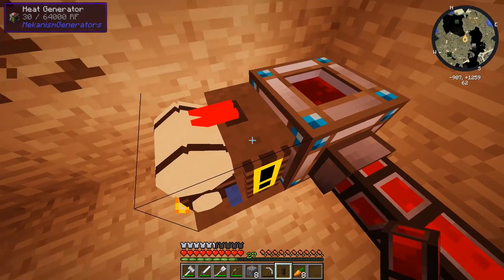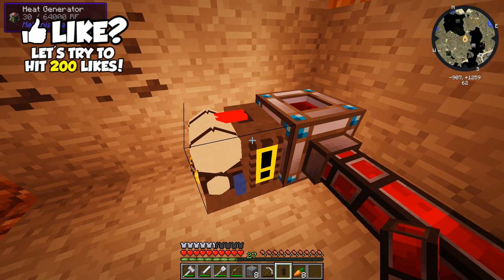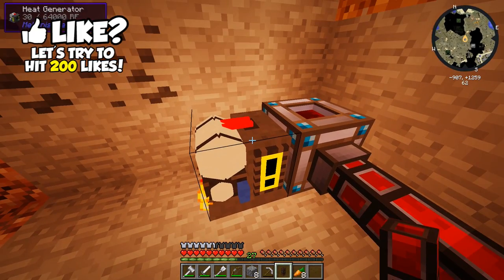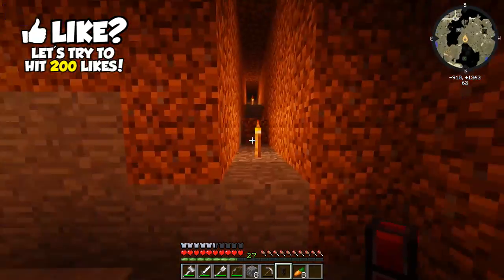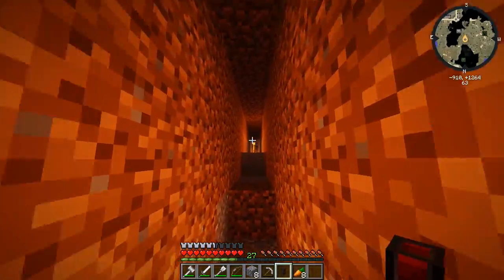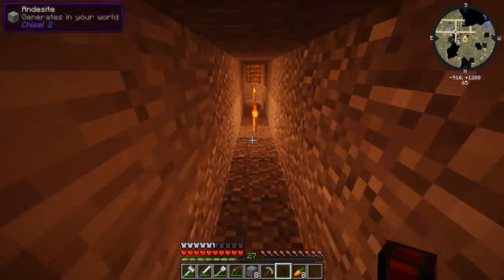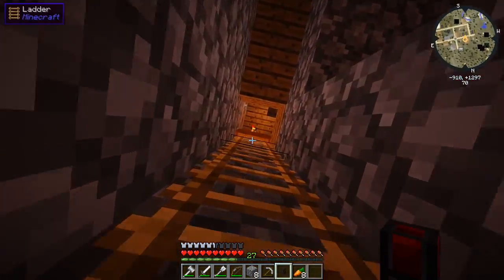Now that we actually have our energy source — we can always upgrade this later to something better, maybe even get some thermal expansion stuff instead of using this cheap mechanism generator — we have our power storage source as well as our power wirings. We can actually make the machines we need to make our dinosaur stuff, or to make the parts for our dinosaur stuff.